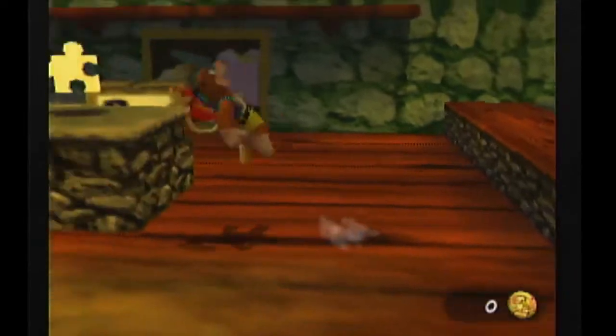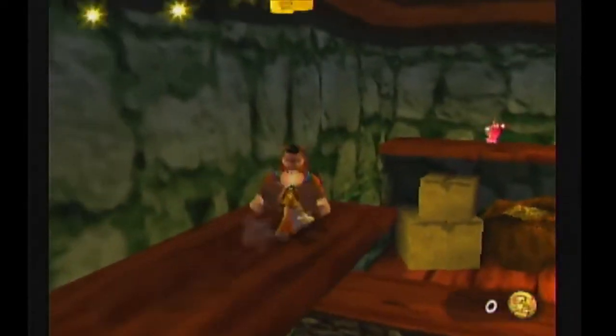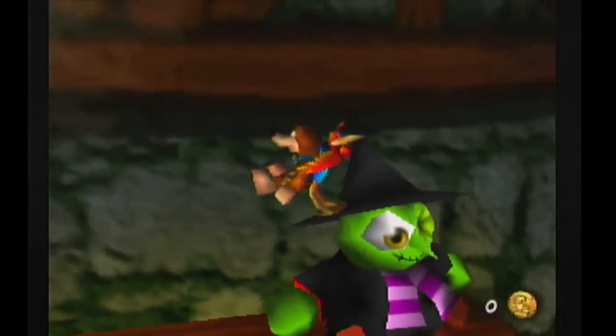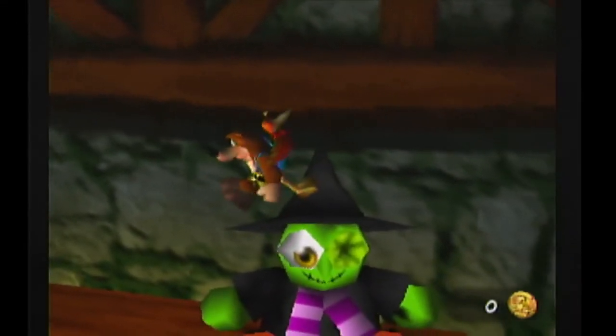So once you pay, you get this Jiggy. There will be three notes there, you grab them, get the glow bow if you want. And now what you wanna do is stand on the top of the hat like this.